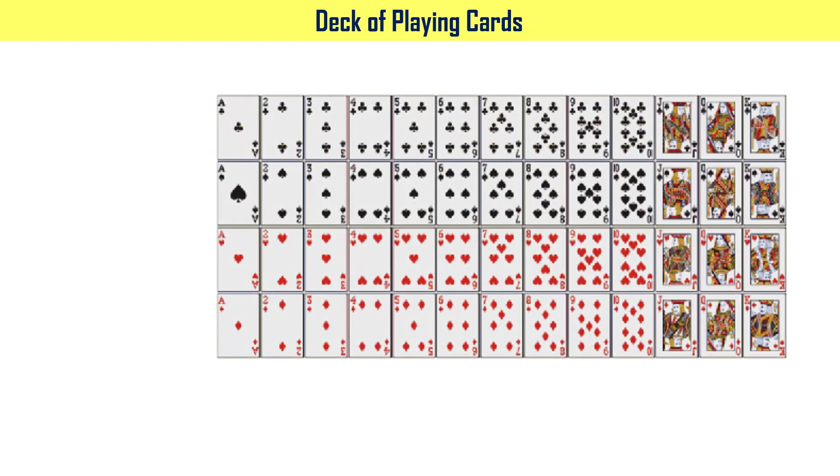First, let's learn about the deck of playing cards. Playing cards have a particular order and arrangement. This particular symbol is clubs. This particular card is an ace.